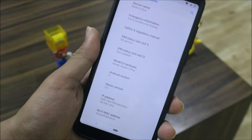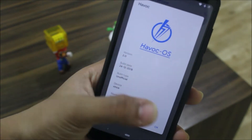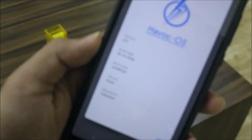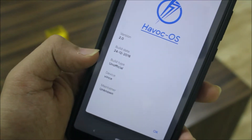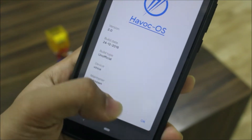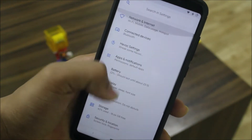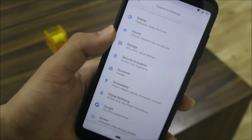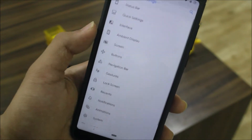We have the Beast by MDJ kernel, which is a superb kernel built into this ROM. In this December/Christmas update we get the new Havoc OS version info — build date, build type, device, maintainer. In this special Christmas update we also get a OnePlus-style settings dashboard — the icons in the settings dashboard look like OnePlus. All these configurations are in Havoc Settings.